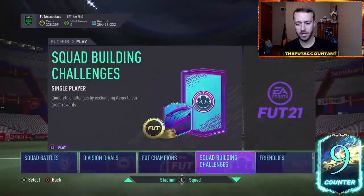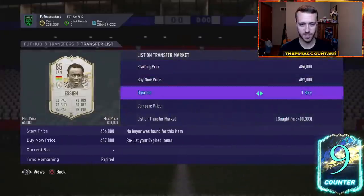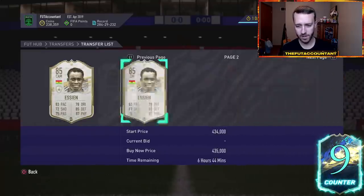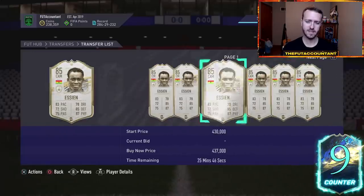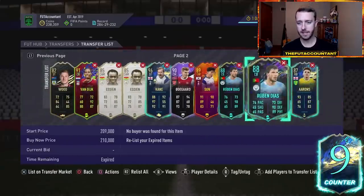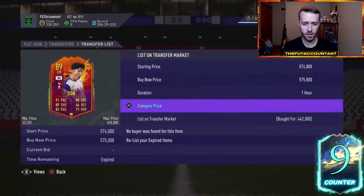We did see that dip in the market, and I think a lot of you guys wanting to make coins right now had a great opportunity to buy cards yesterday. My Essien that I bought earlier this week is still like 400,000 coins, but I think after rewards this card is just very rare. I know people have been crafting his Icon Moments card this week — that's my only caveat to this investment. But I do think you will see a very nice rise after rewards, and a lot of you that are trying to make coins went on some purchases today.